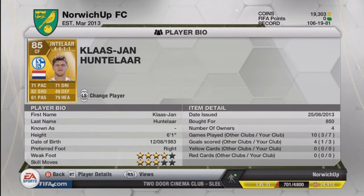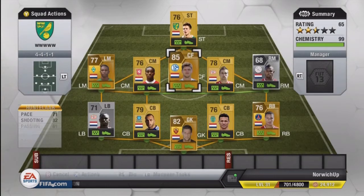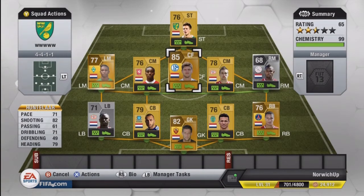The centre forward is going to be the most high-rated player of this team, and that's going to be Klaas Jan Huntelaar. He's got 71 pace, 82 shooting, 71 dribbling and 79 heading — not too bad stats there. 3 goals in 7 games, 850 coins, so very cheap. He's got good strength in game and a good shot, but his pace could be slightly improved if you really wanted an amazing centre forward.